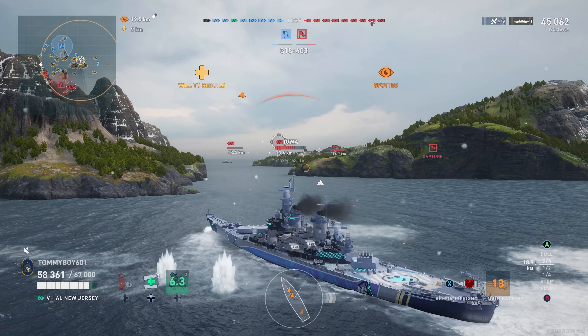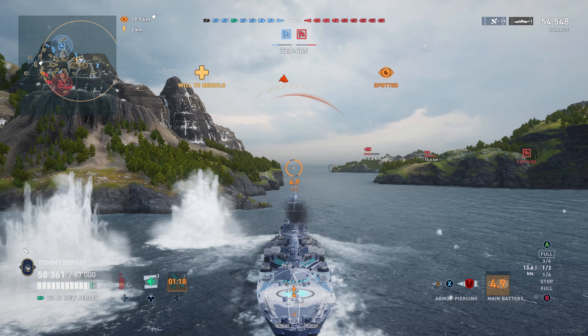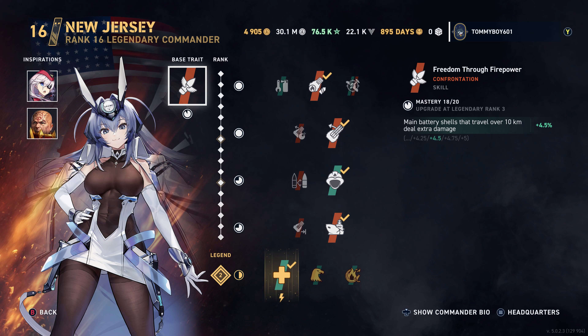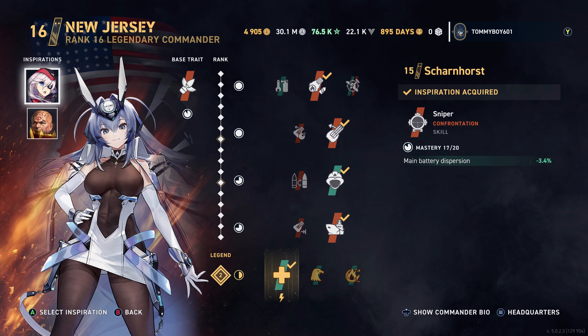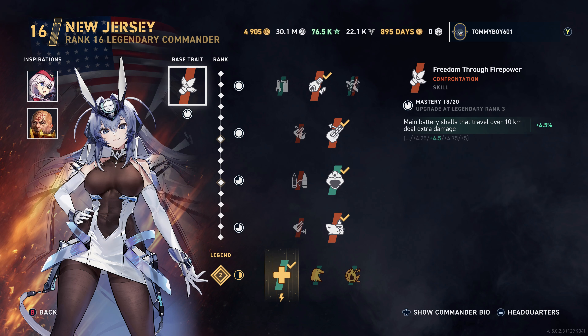So who do we have commanding Azur Lane New Jersey? Well, none other than Azur Lane New Jersey herself. Big shocker. As far as inspirations go, we are just trying to go full-on accuracy with a little bit of extra damage. We have Scharnhorst and the cold Arthas, which gives you a 20% boost to damage when using your fighter plane, which you'll see why we're doing that.